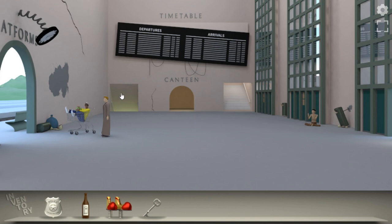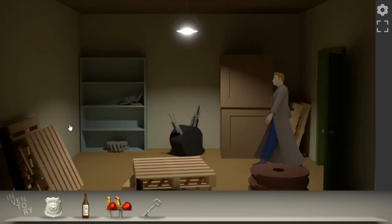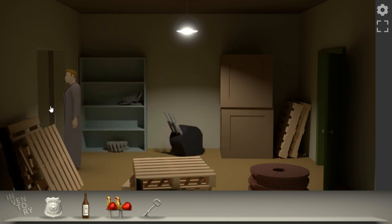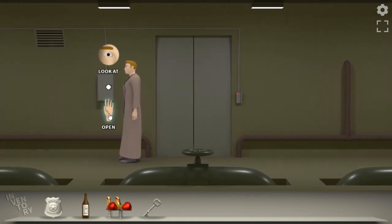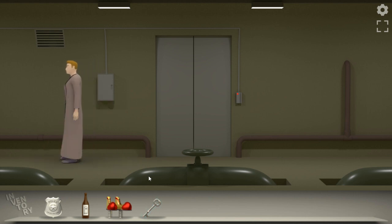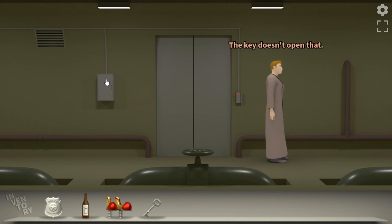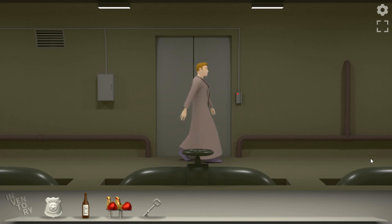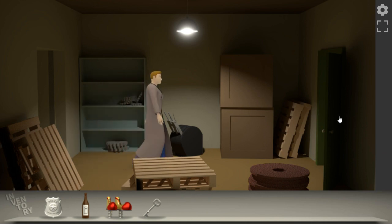Alright, so we've got this key. I wonder if this goes to the electric box down here. Let's open this up. Let's pull this lever again. The question is, who's watching us on that monitor? Let's open this — it's locked. Let's use the key. I'm trying to use it on the box. The key doesn't open that. So what does the key open? Must open something else — I don't know if I've seen anything else that's locked.